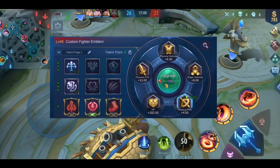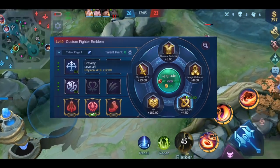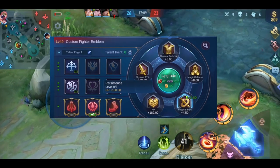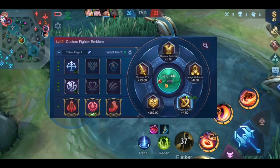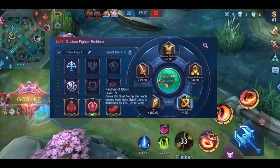Next let's talk about the fighter emblem. The most common subtalents I observed being used are Bravery as the first subtalent, and Invasion or Persistence as the second. This is also what I would recommend: take the extra damage first and then choose between the physical penetration bonus or the extra HP.